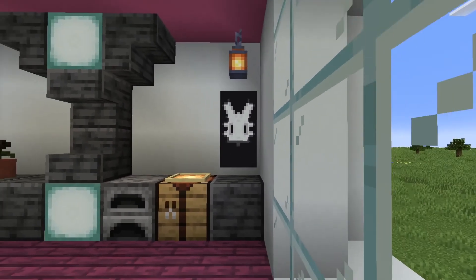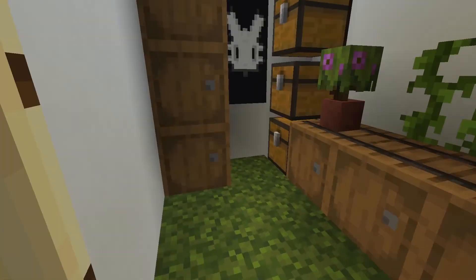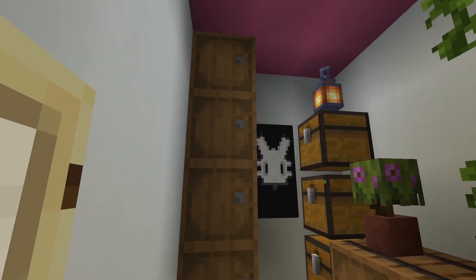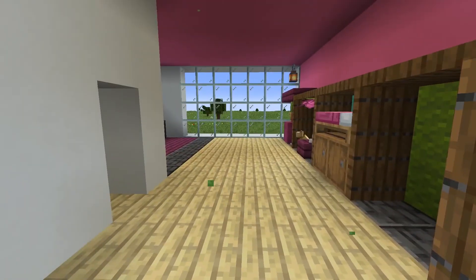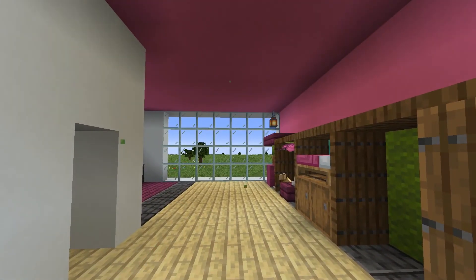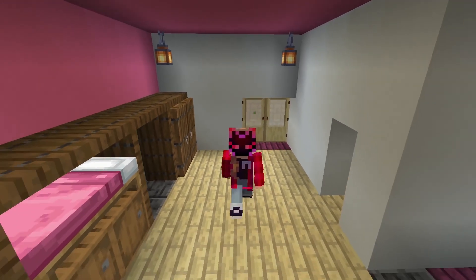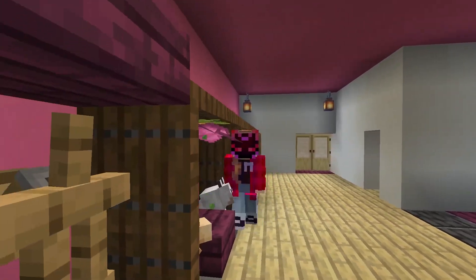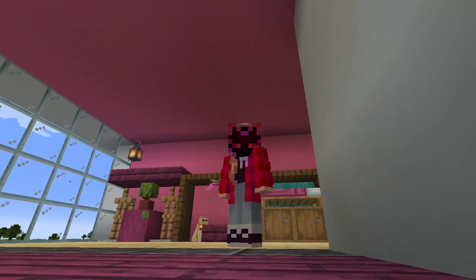I'd say the kitchen came out okay. I could probably do a little better and I might edit this more later. We have a bunny banner here — any guesses yet? Then we also have a storage room, which does look a little overgrown, but at the same time I think it works out. What do you guys think, and who do you think this room is inspired after?